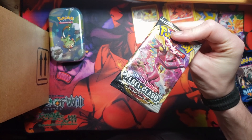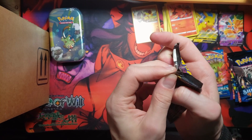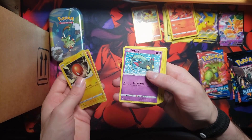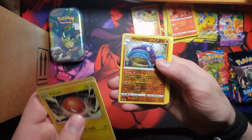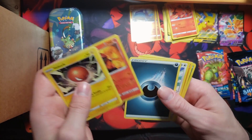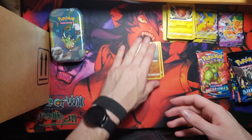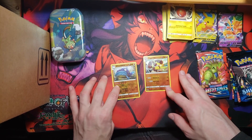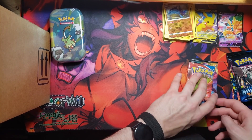And then Rebel Clash — what's in Rebel Clash? Does anybody know when it came out? Nothing. Dreepy, Wish Cache — that's a reverse holo rare. Magmortar non-holo, non-holo. So out of that entire box, two reverse holo rares and that was it. Wow.